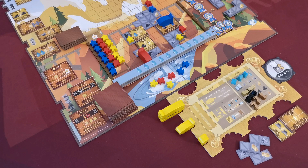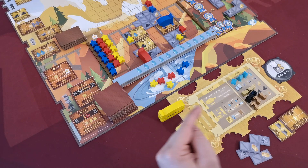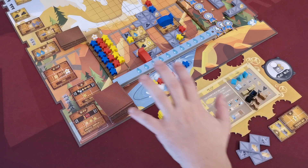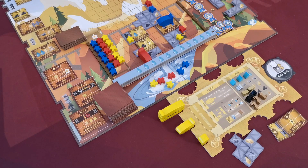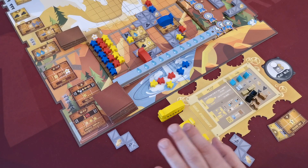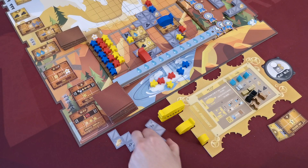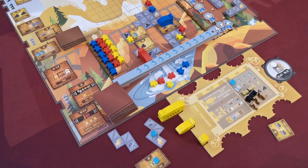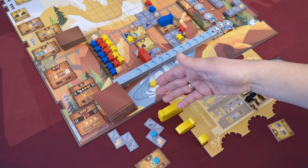Now let's explain how a player builds a scaffold, how a player builds a machine, and how a player moves. The first build action is free; the second and third build actions each cost one water resource.